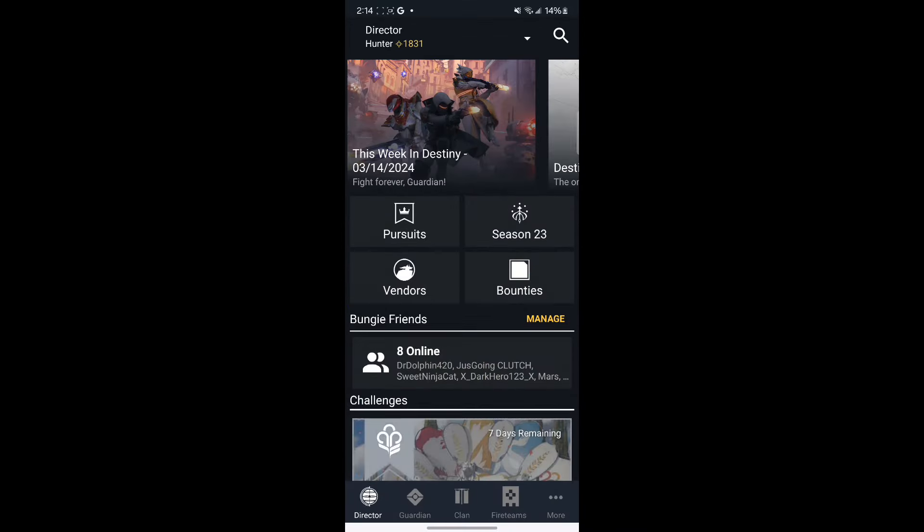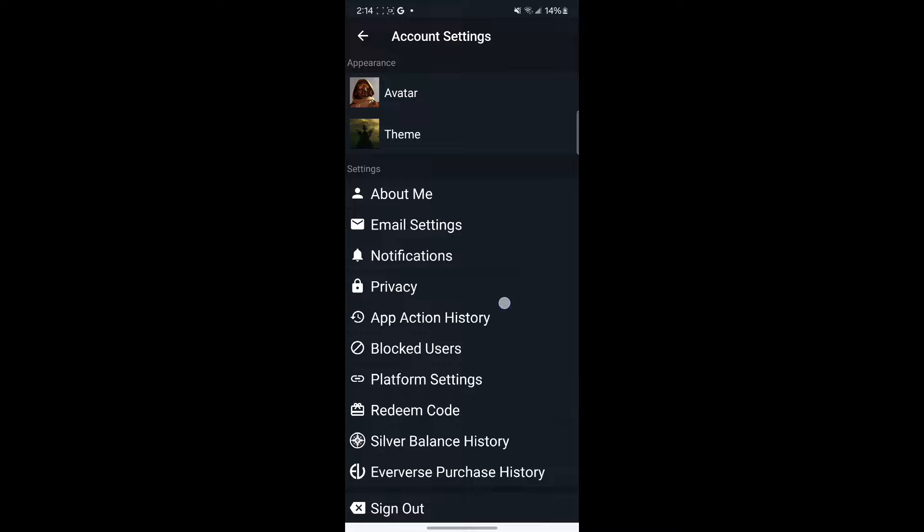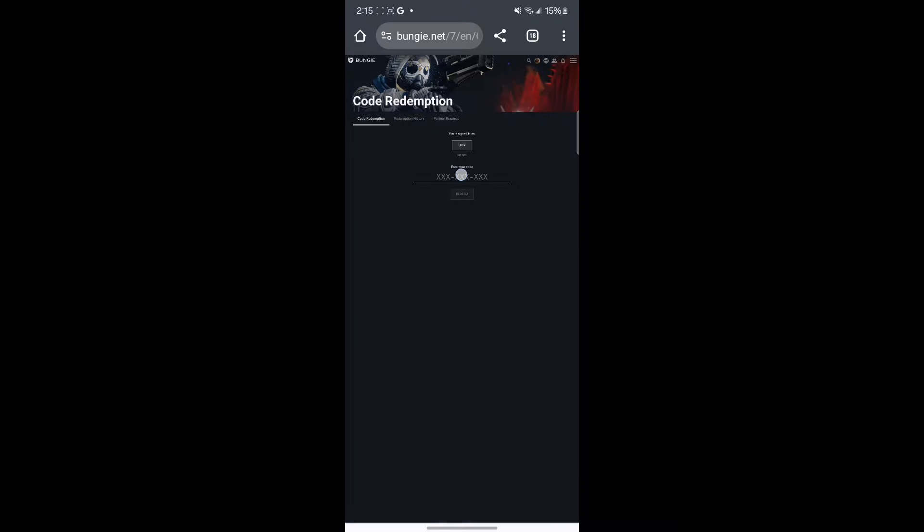You're going to want to log into the Destiny app on your account or on your computer. First, you want to go to account settings — I think it's the second one — and then you're going to go to redeem code. Right there, you want to sign into your account. I'm on Xbox, so we'll sign into Xbox.